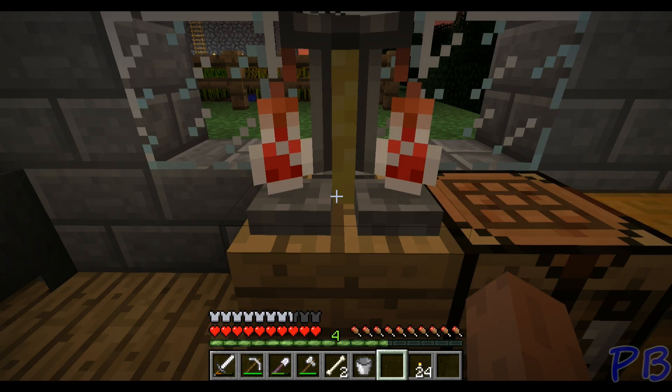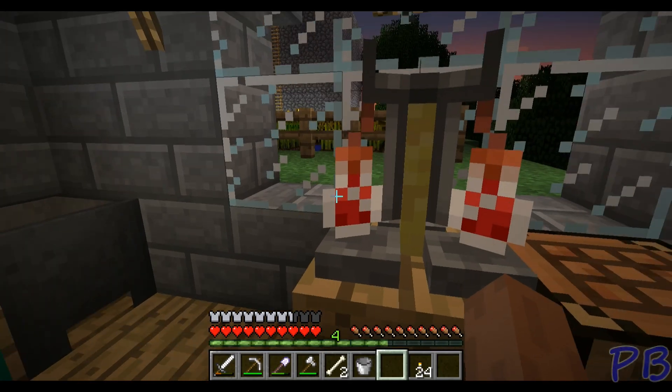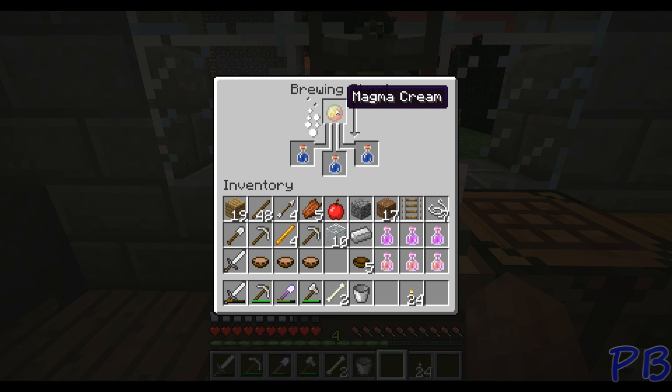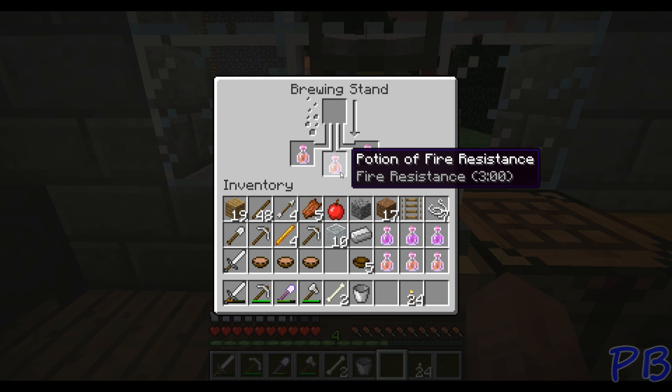So what I'm going to use is going to be this magma cream, which you can get in the nether from blazes. Put it in the stand. Now what this is going to generate is fire resistance. If you're doing a lot of trips into the actual nether, fire resistance is highly needed — because it's going to help you fight ghasts and basically anything fire-related. As you can see, our potion has now changed color and it's actually resistant for three minutes.